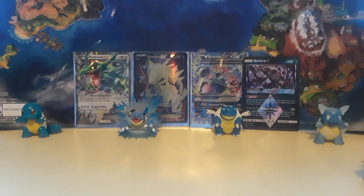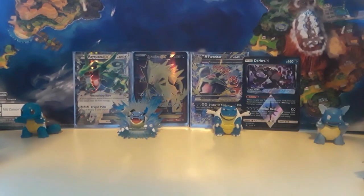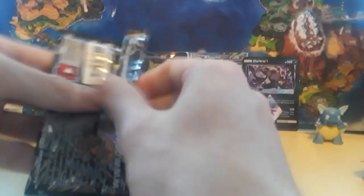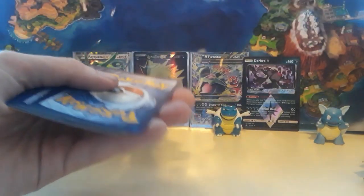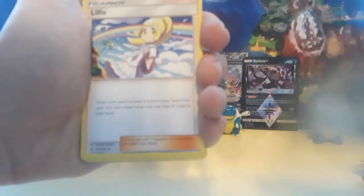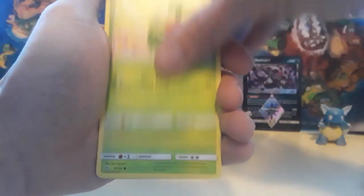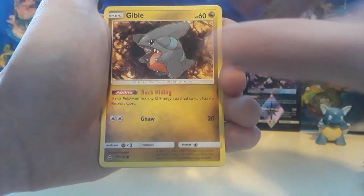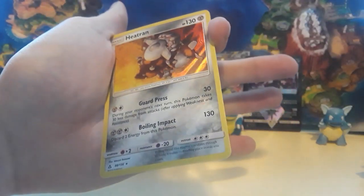We're going to take our bulk and put it in the box, then get into another Ultra Prism pack. Little Leafeon pack art there — little cutie. Going to guess Lightning energy — we got Steel. Lily, Floatzel, Lickilicky, Gibble, Roselia, Turtwig, Croagunk, Gibble again, we have a Murkrow for the reverse, and then we have a Heatran holographic card there, guys.